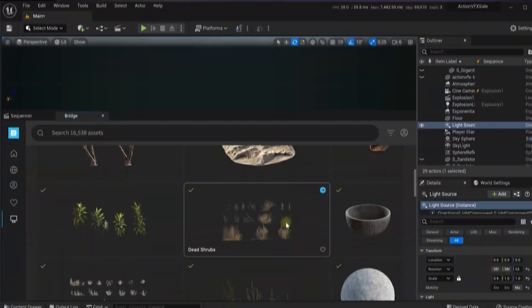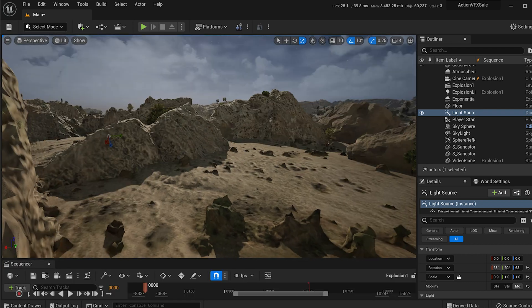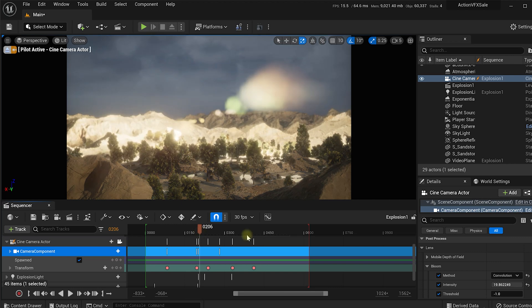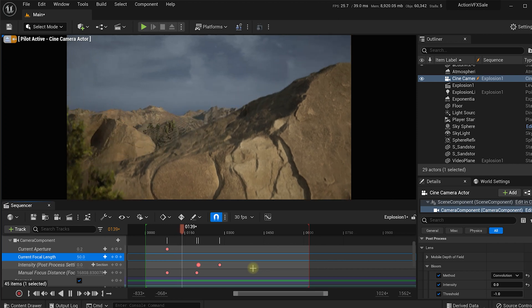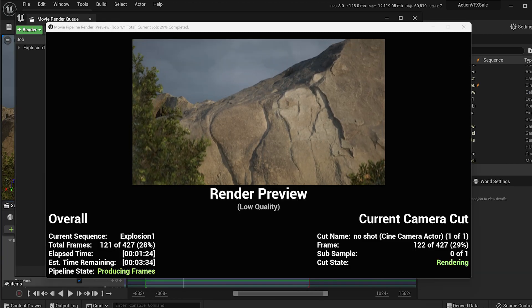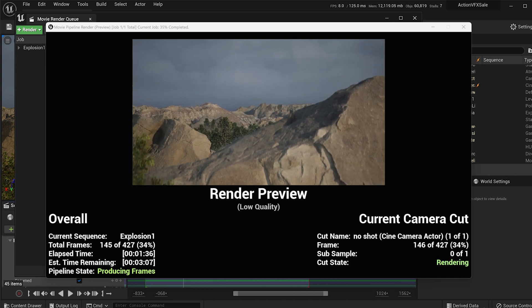Unreal Engine is a great tool for filmmakers because you can set up pretty much any 3D environment that you can imagine, and it looks really great thanks to the capabilities of the engine. You set up a level sequence which allows you to add a virtual camera into your scene, animate it around with depth of field and all of the realistic physical properties a real-life camera would have. Then you can render that out and take it into compositing or post-processing, or edit it into a movie.